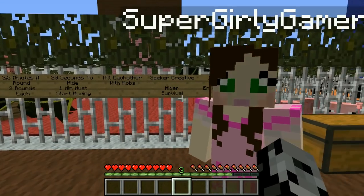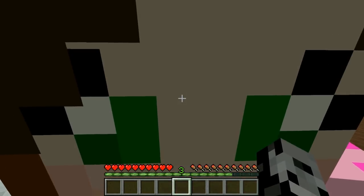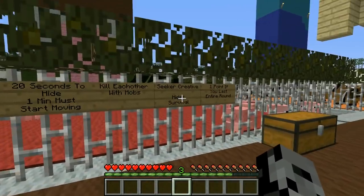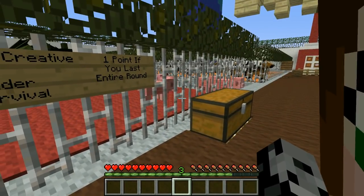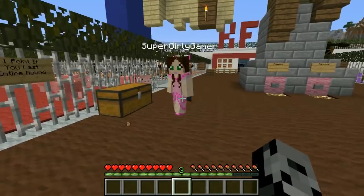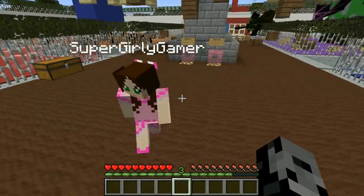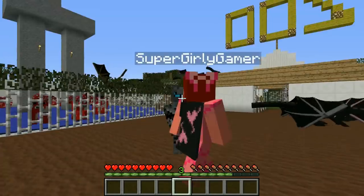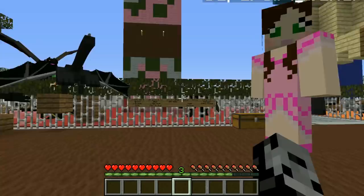We can kill each other using mobs from the spawn eggs. The seeker will be in creative, the hider will be in survival. We get one point if we last the entire round. You will not see more hide and seek like this on any other channel, so definitely smash that subscribe button and leave a comment down below — I'll be replying to a bunch of dudes because we appreciate your amazing support.